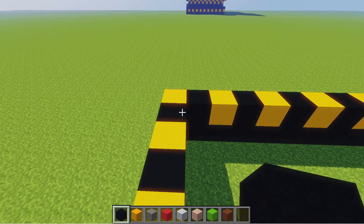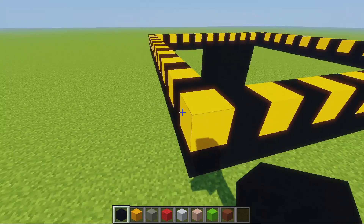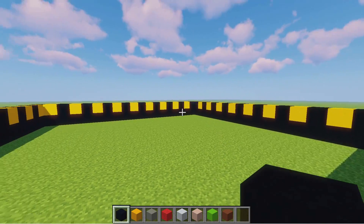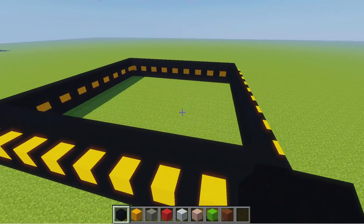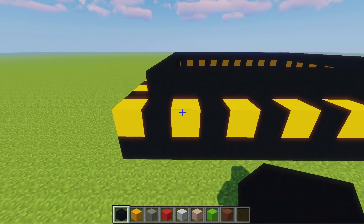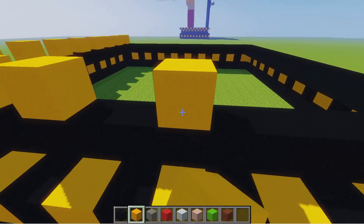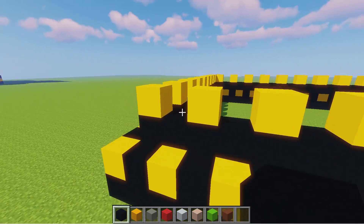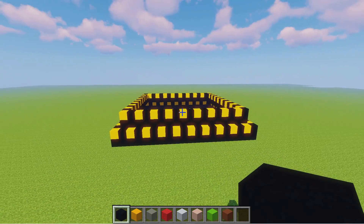Next we're going to make the hatch come in slightly. So place a block on top of this black one on the front, come in by one block, and then remove that first one. So you should have this diagonal step. Now all we're going to do next is do a giant black square around the inside of the hatch. So as you can see we now have this little ridge going inwards all the way around. Next we're going to switch back to the yellow concrete and do the markings all the way around again, and just like last time switch back to the black and fill in the gaps. And there we have the first part of the hatch.